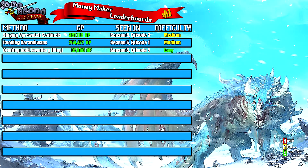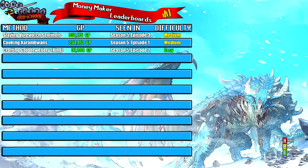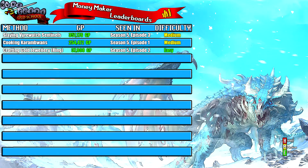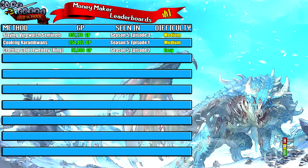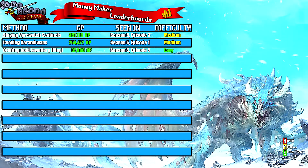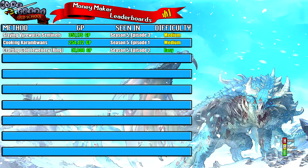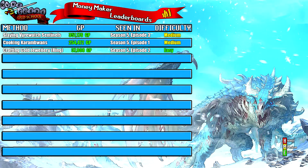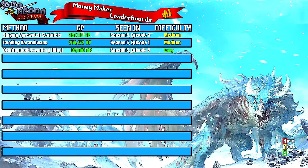Today's money maker was slaying Vyrewatch Sentinels, earning 351,176 GP — that's episode 3 of season 5, and I ranked it as medium. I was going to rank it as hard because a lot of people don't like doing quests, but other than the quest there isn't really much else to do. You already get the weapon and the Noble Disguise from completing the quest, and the stat requirements of around level 70 combat and 43 Prayer aren't too hard to achieve.